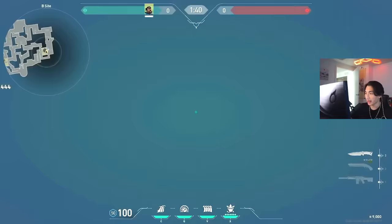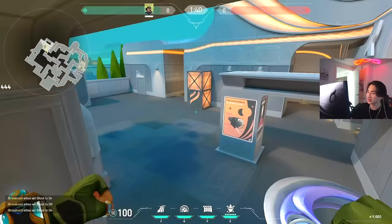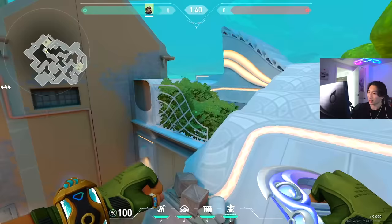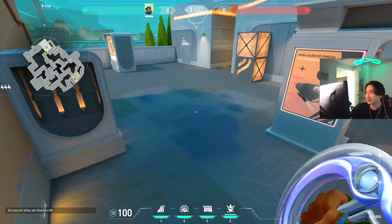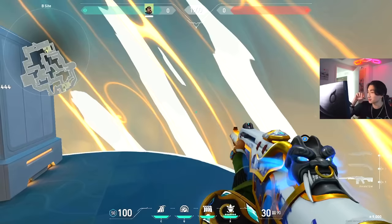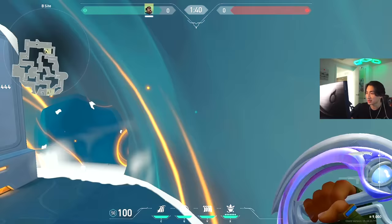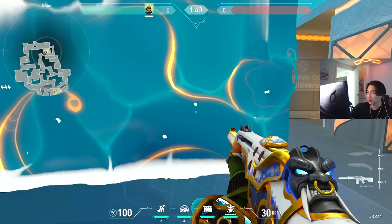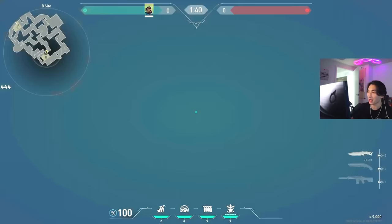You can hold one side of the wall and isolate the 1v1 fight so enemies on the far side can't shoot you. Harbor is more fluid and flexible than other controllers — you can throw utility on yourself quickly. Like Jett throwing smoke on herself, you can throw the orb on yourself, wait for a flash or recon to come through, then swing out. Wall plus orb comboed with an initiator — like waiting for a Sova recon dart and spamming through the wall — is very, very strong.